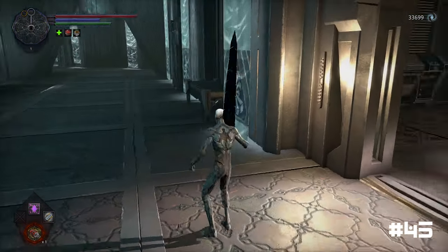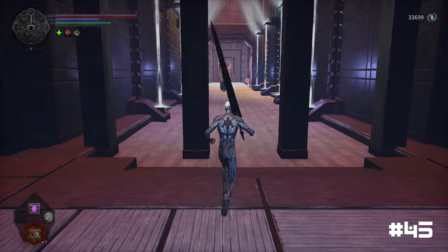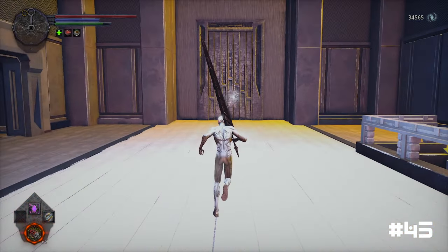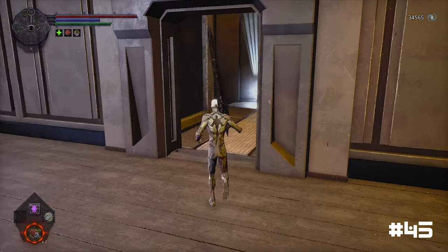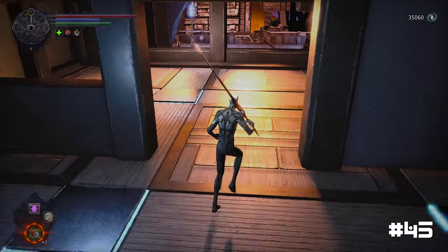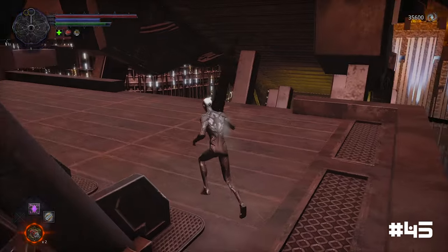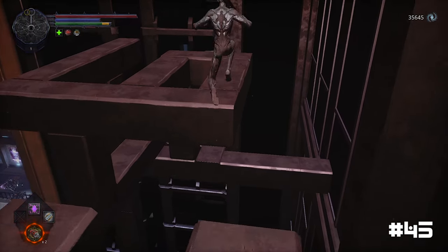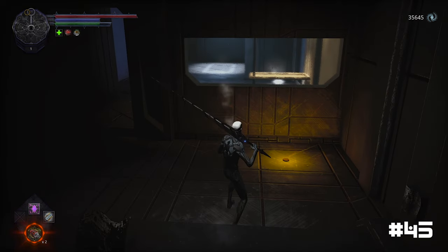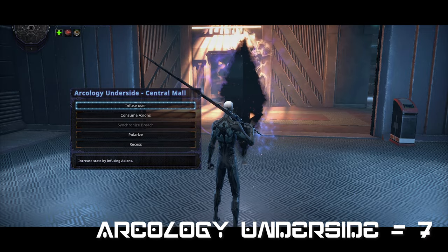To obtain the final coin in Alma Mater Atrium, you must venture into the tenements. To get there, path through the gate located at the office's bridge which will lead you to a corridor where you can access the tenements bridge. On the right side of the bridge, you will find a doorway. Go through it and descend to the ground floor. From there, jump out of the window and onto the rooftop ahead. To reach the coin, you need to jump across the steel girders below and follow them towards an opening in the building ahead. Leap towards the opening to retrieve the coin.